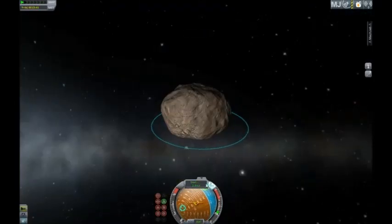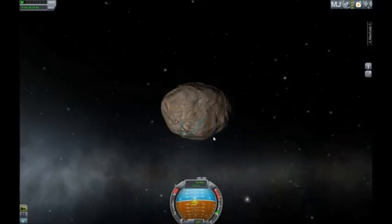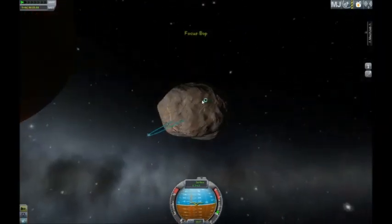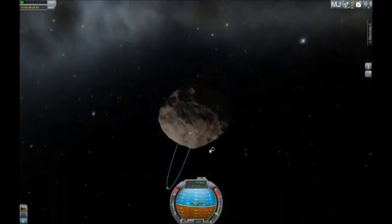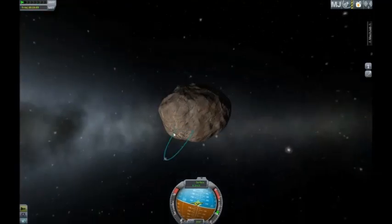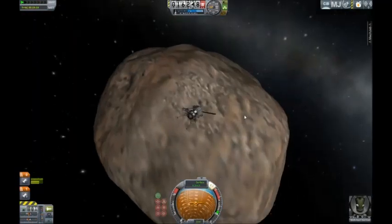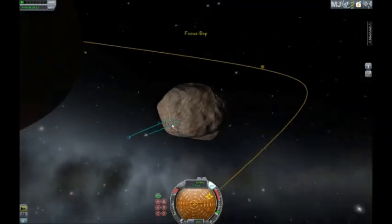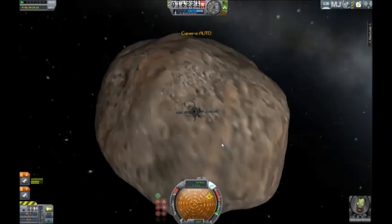If you don't know, Real Solar System is a mod that replaces all the Kerbal planets with real planets. And since the Kerbal planets are actually 10 times smaller than their real-life counterparts, it makes the game a lot harder. In the old version you could get by around 4,000 meters per second delta-v to get into orbit of Kerbin. Good luck here — it's about 10,000 for Earth, and that's just to get into low orbit.